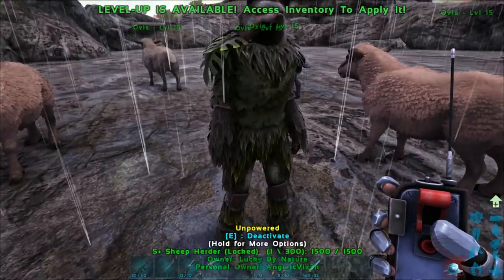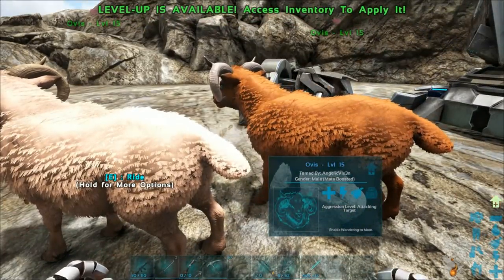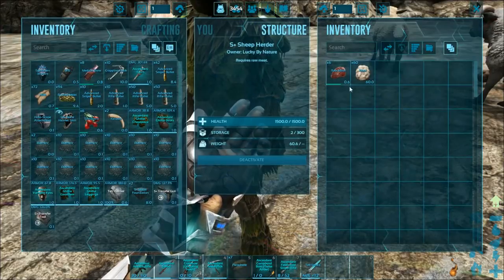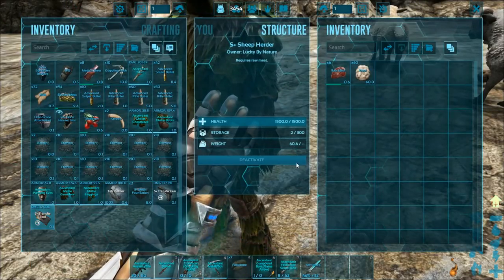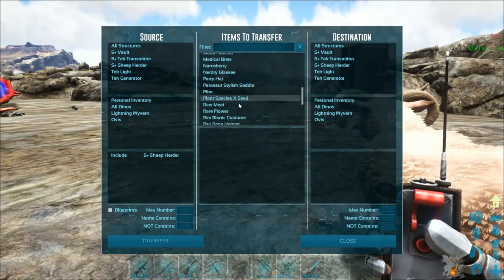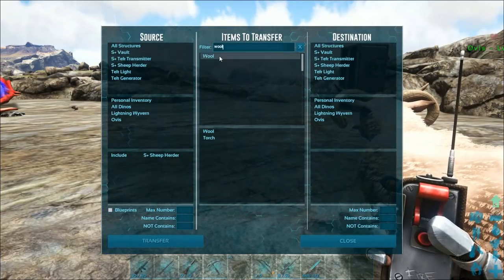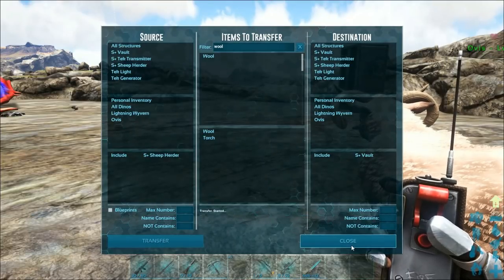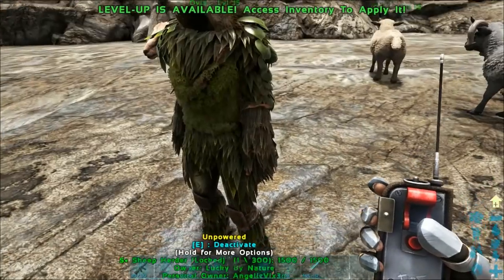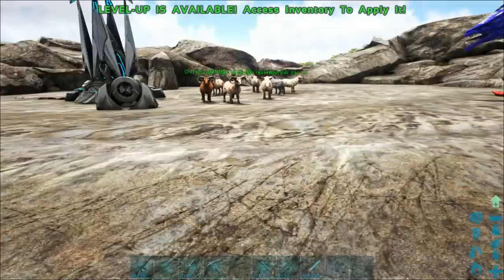As it just sits here activated, they're already good to go. Did you see that? That was amazing — look at it sitting right there. So again, you equip the transfer tool, go to sheep herder, select wool, then your vault, hit transfer. You can pick the specific number you want to transfer, or just do the whole thing, and then it's gone. It's that simple.